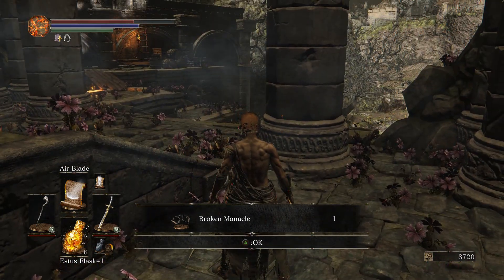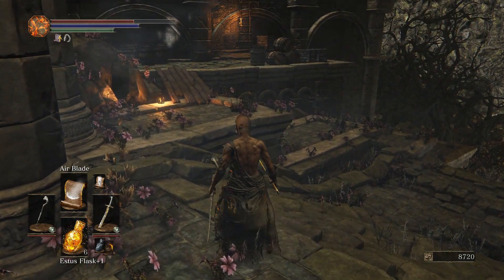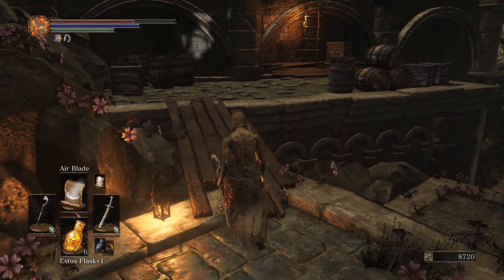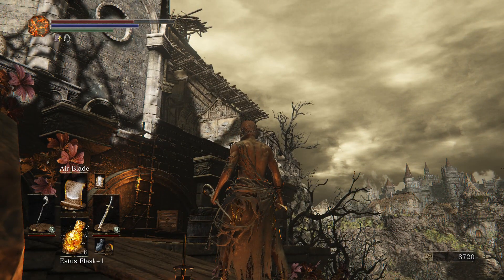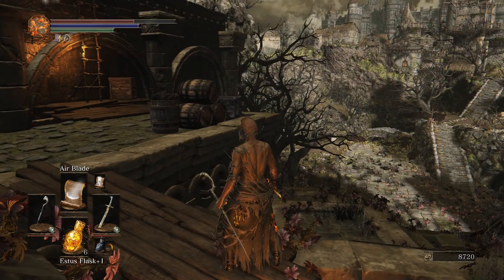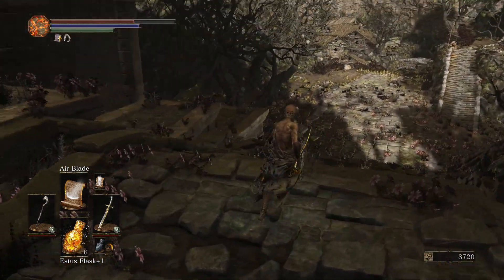A broken manacle - didn't we get one of those earlier? I have three now. Clan of Giants - that's gotta be another covenant. They added a little ladder and bridge - that's new, that's a back door into the upper portion of the right area.